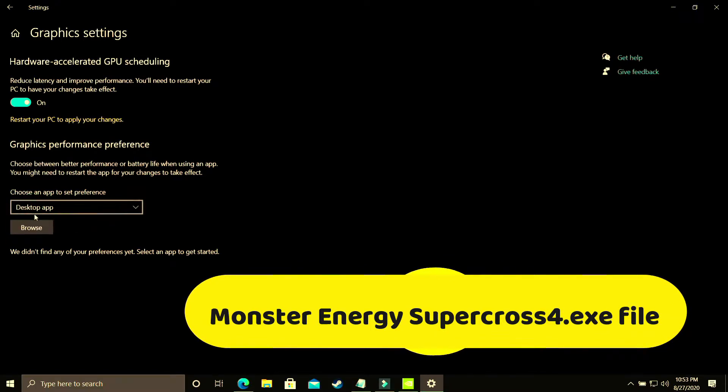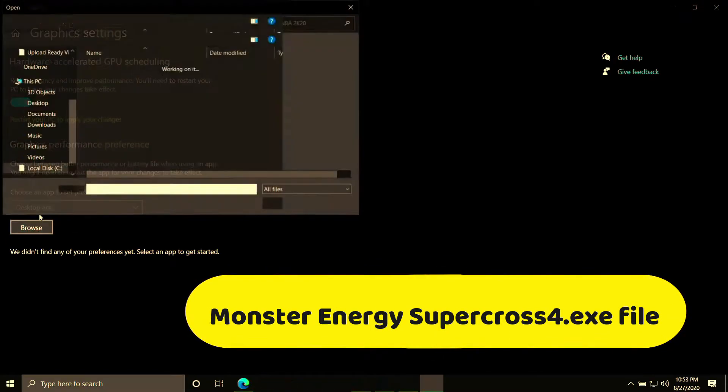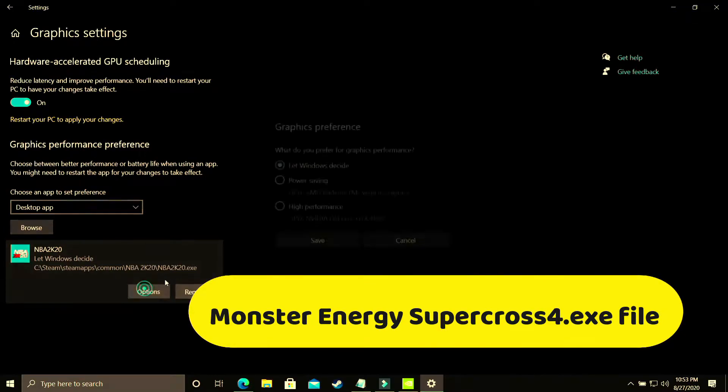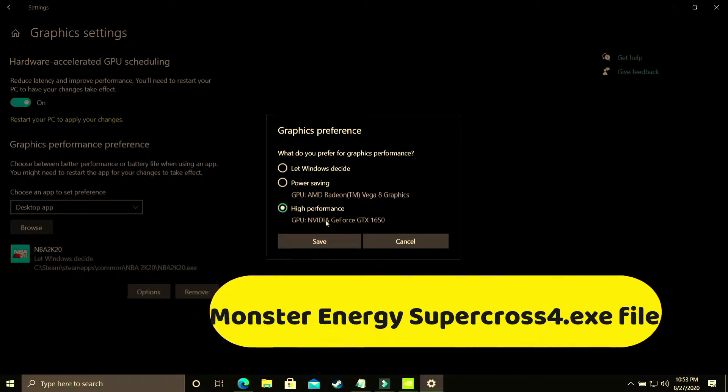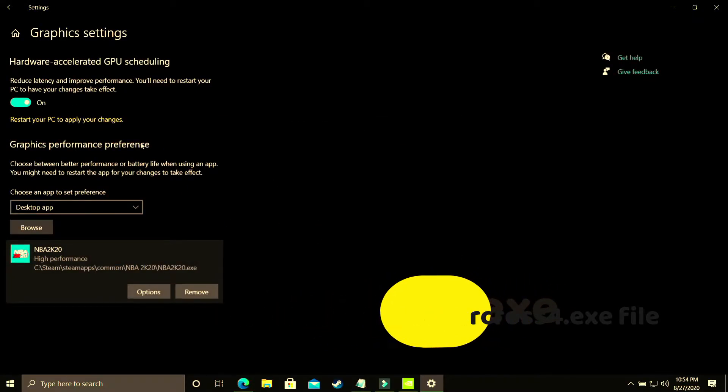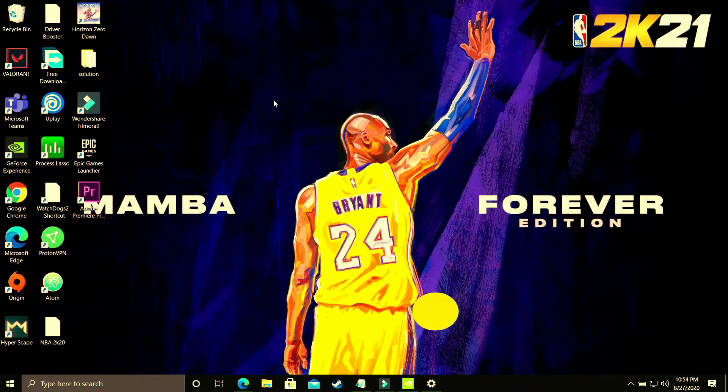Here you have to select Desktop App and browse for your game's .exe file. I'll demonstrate with NBA 2K20 as an example — just do the same with Monster Energy Supercross. Go to Options and make sure you select High Performance, which should point to your dedicated graphics card. In my case that's the Nvidia GeForce GTX 1650. Save these settings, restart your PC, and your game's performance will surely be boosted.